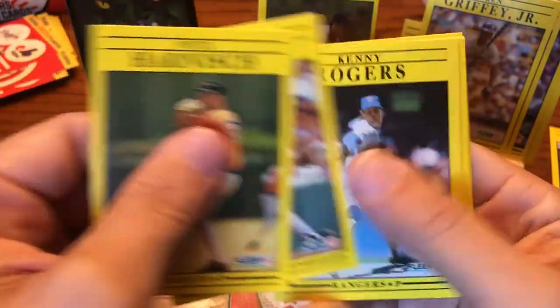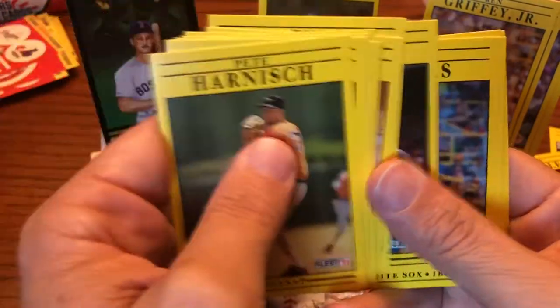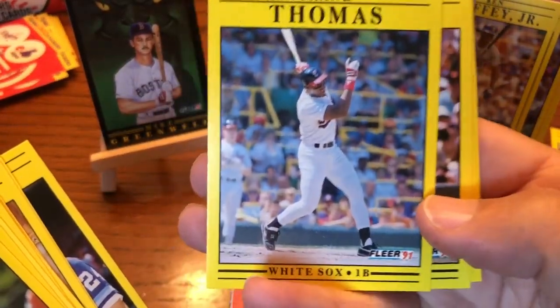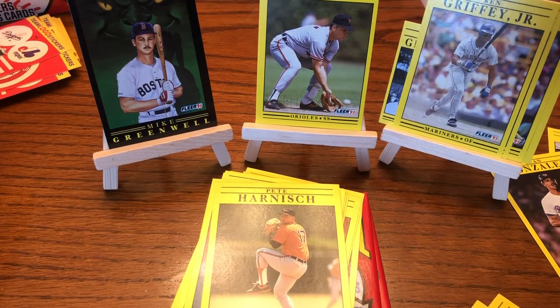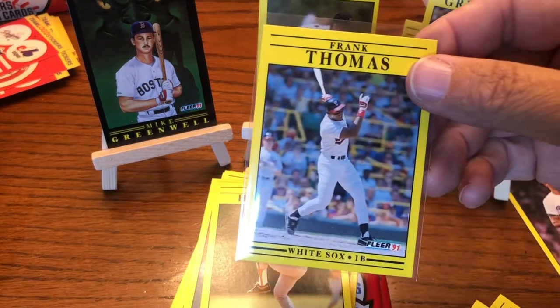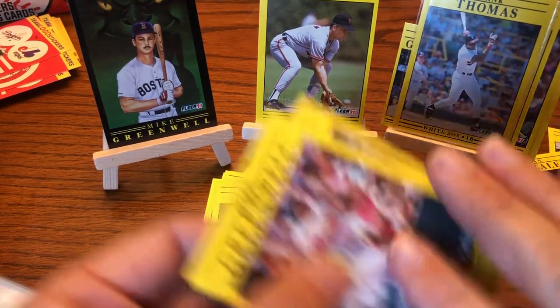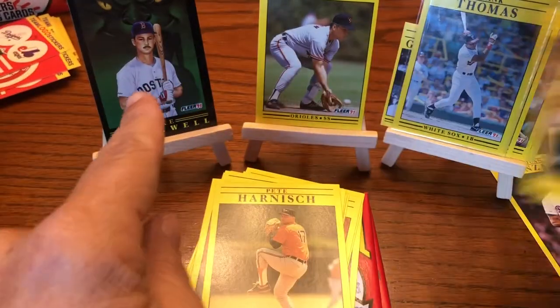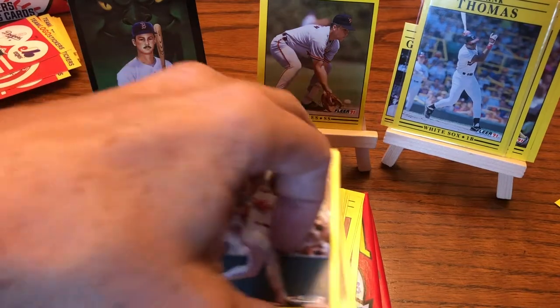Pete Harnish leading it off. There's a Juan Gonzalez second year card — I've kept all his cards since I started with his 1990 rookie year. And there is Frank Thomas, centered up quite nicely. I have been PSA grading all my Frank Thomas cards, so that's a nice one. I'll put him up there with the Griffey. There's a Mike Greenwell base — he's the only one I have in the insert. I was hoping to pull another insert to show by now but haven't yet.